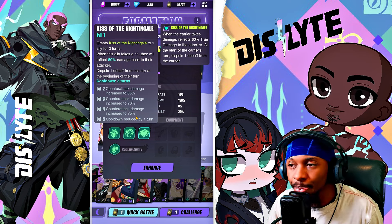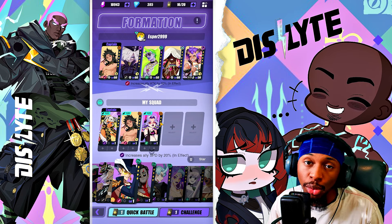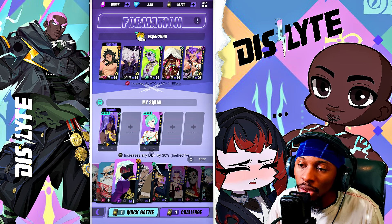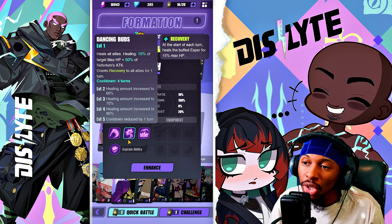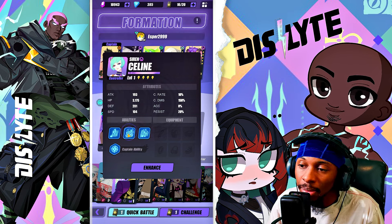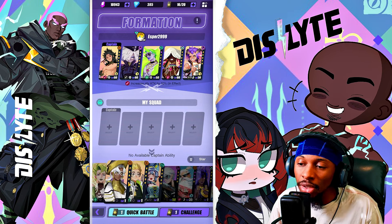Alexa's Kiss of the Nightingale reflects 60 true damage back to the attacker when she takes damage, and at the start of her turn dispels one debuff — so against nukers, it's a reverse uno that can make them hurt themselves. Siren is also not bad; she has sleep and a 20 AP pushback, and she grants your whole party speed up, which becomes a defense up when resonated. Azinth can AP push and heal with her S2, and dispels buffs with her S1.